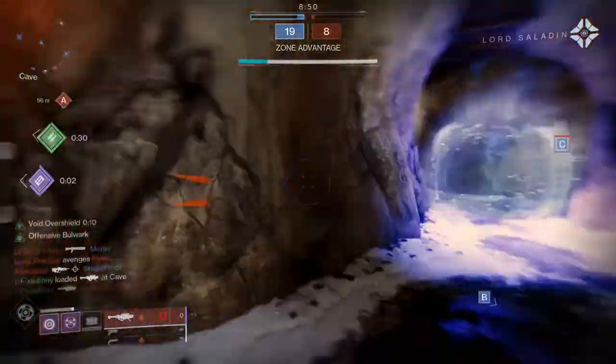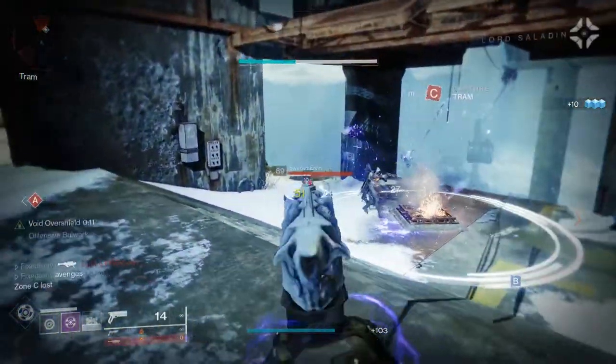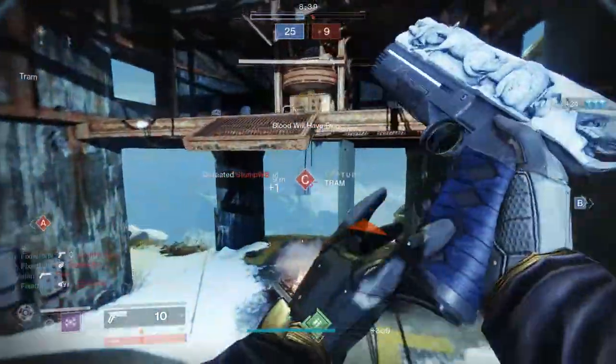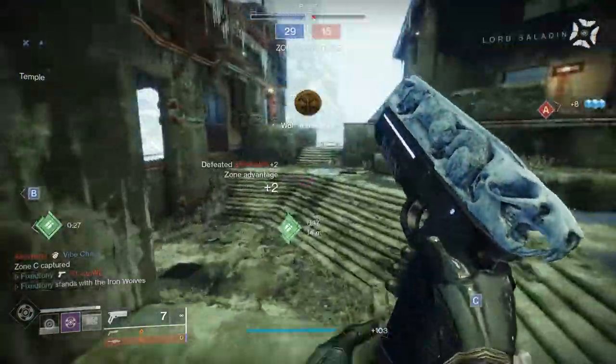So we're going to continue on with Xur's Exotic. I do apologize that I haven't been keeping up with it, but stuff has been busy. With things out of the way finally, we're going to get back to just our regular stuff. This week we're going to be doing the Sealed Ahamkara Grasp for the Hunters, Peregrine Greaves for the Titans, and Chromatic Fire for the Warlocks.